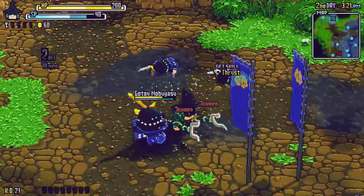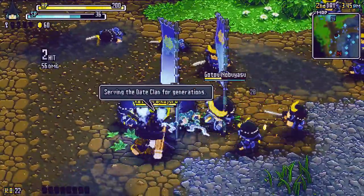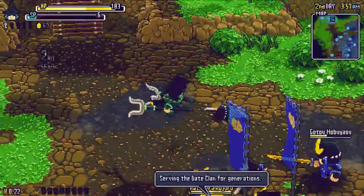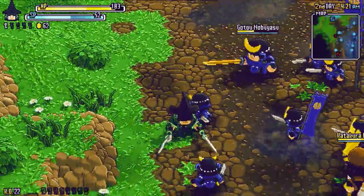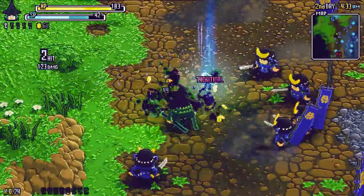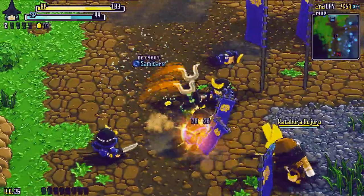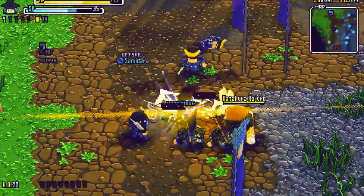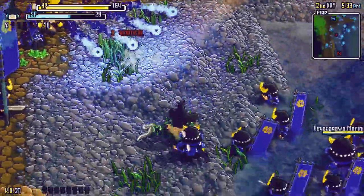My third attack is pretty SP heavy — notice I have 52 there. One, two, and then three — it goes through pretty much all my SP. You have to be careful because once you lose your SP, you're stuck for a moment, basically in a daze. Those little scrolls I'm picking up add up. Whoa — this guy's got some kind of electricity attack.